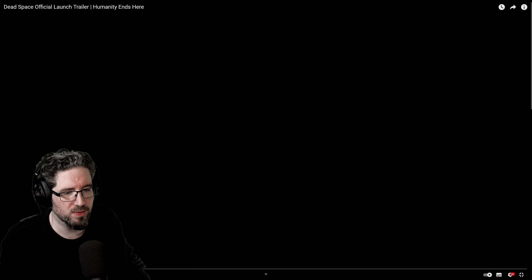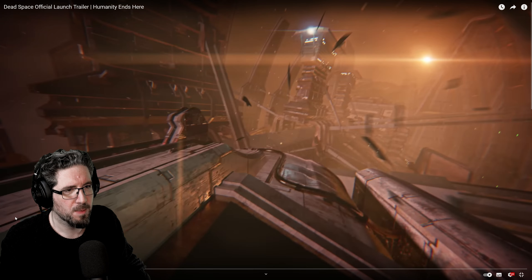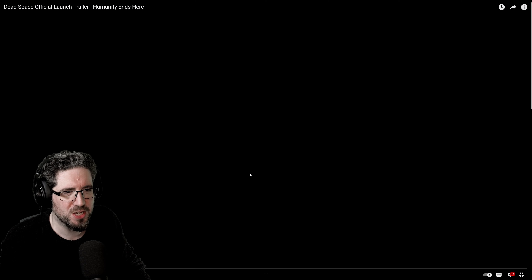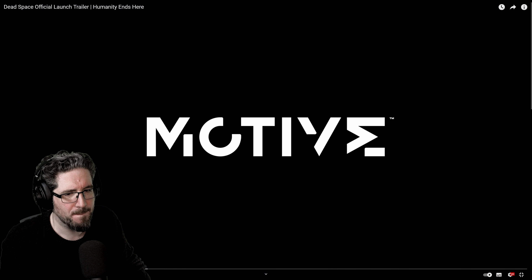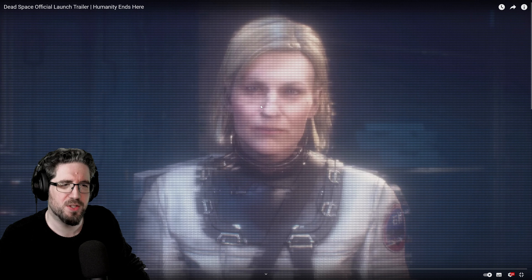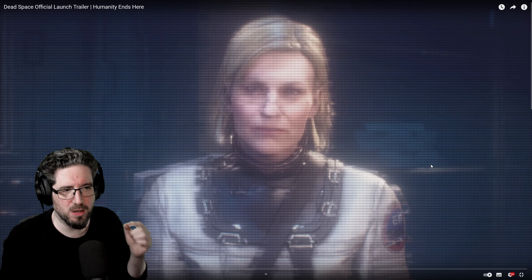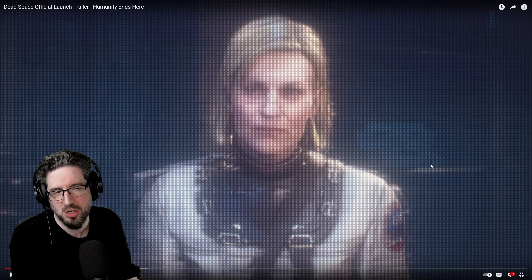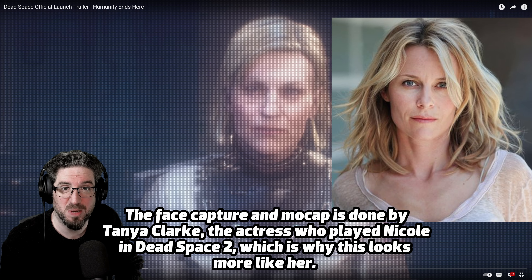One of my limited critiques of Dead Space graphically was that the crater in Chapter 7 at the end is a bit lackluster, a bit flat, because it's a big area. This is the quarantine chamber — this is the track that we pull the marker up on right at the end.